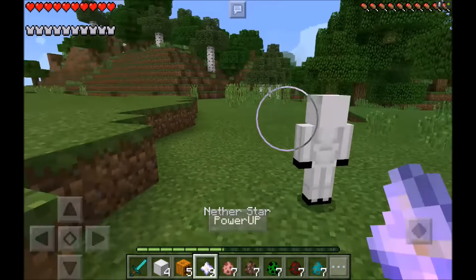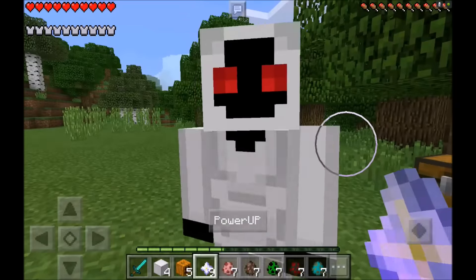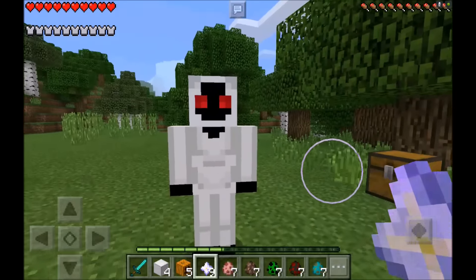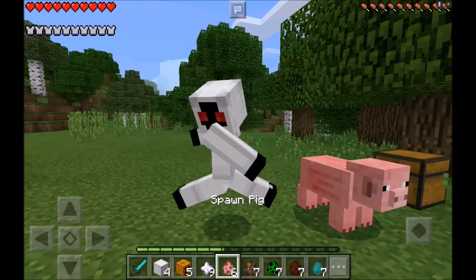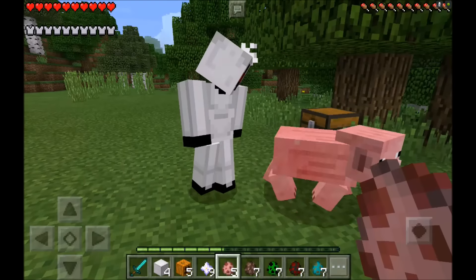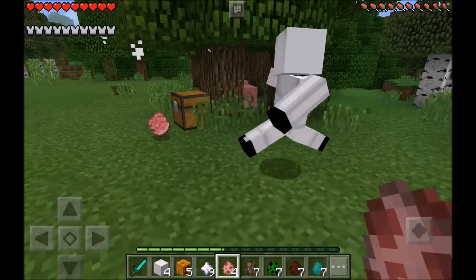What you do with the nether stars is you just power him up. There's no way to make him small again — I don't believe you can make him small again even if you feed him a hundred of these. And if he hits a pig one time, boom, he kills it right away.